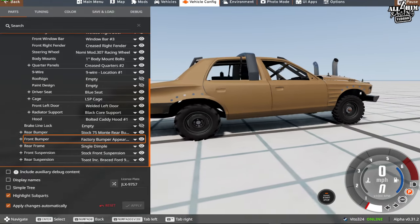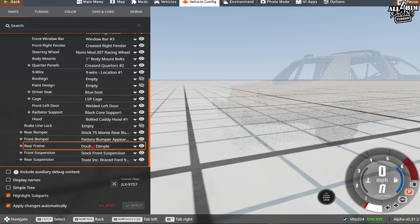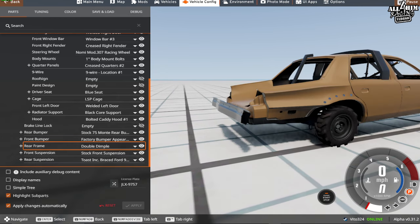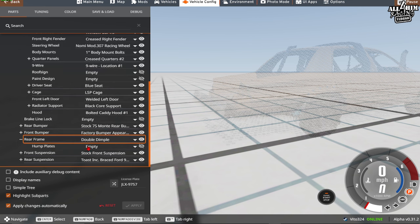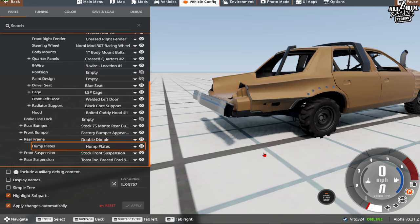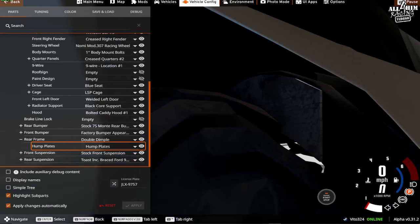For the rear frame, you can do different dimple options — single or double. I like to do the double dimple, especially if I'm not allowed to run hump plates, because it takes stress off the humps and you're less likely to bend them or blow the humps out. If you are allowed hump plates, throw them on — you can actually see the humps plated right there, which is pretty cool.